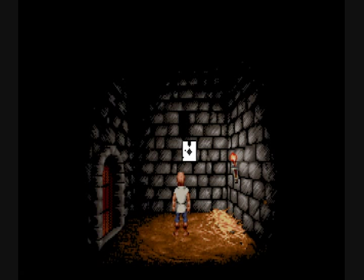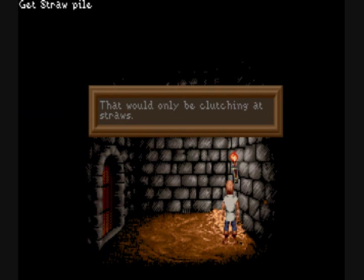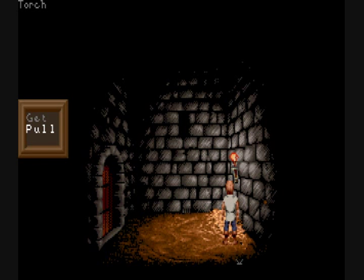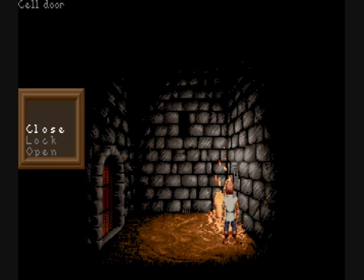So you awaken in the dungeon. The first thing you'll notice is there's a mouse cursor you can move around. When you hover over objects, the upper left corner of the screen gives you a simple description. If you right-click on an object, it gives you actions you can perform. Anytime dialogue is displayed, the game basically pauses.